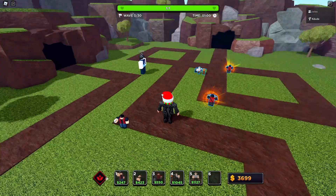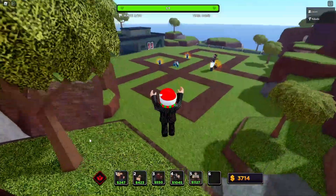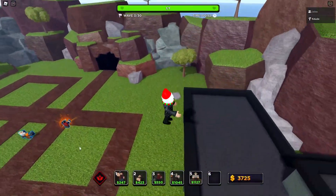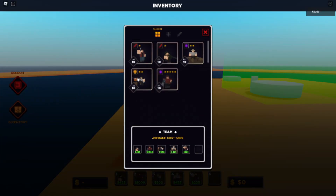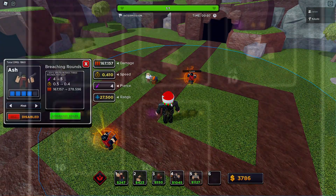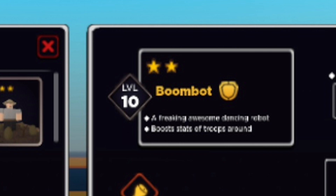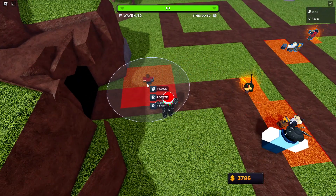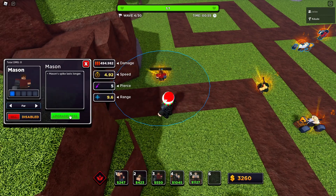Next up is the inventory. The inventory allows you to equip and unequip, upgrade, and do a bunch more with your troops — it's an essential part of the game. Here it is finished. You can select your troops, equip and unequip them, and you can also see the star rating, which is how rare the troop is and affects how the troop is upgraded. Five-star troops will get a sixth level in the game, making them a bit more unique and powerful — that's the purple upgrade we talked about earlier.